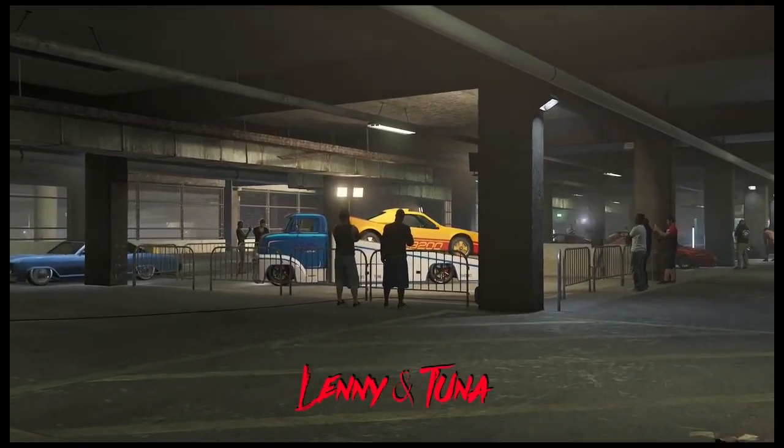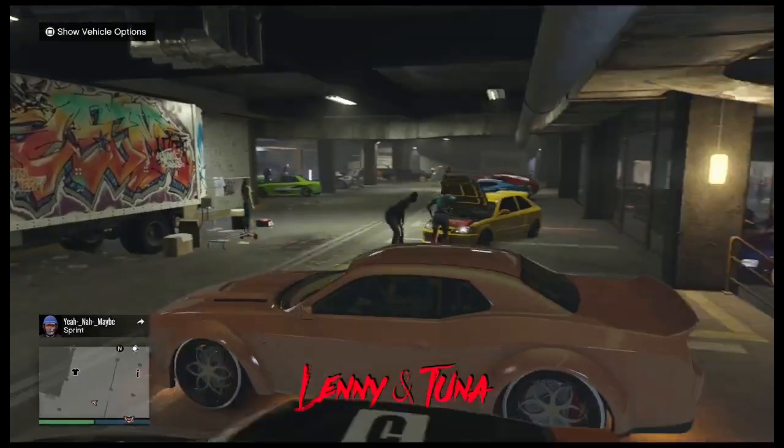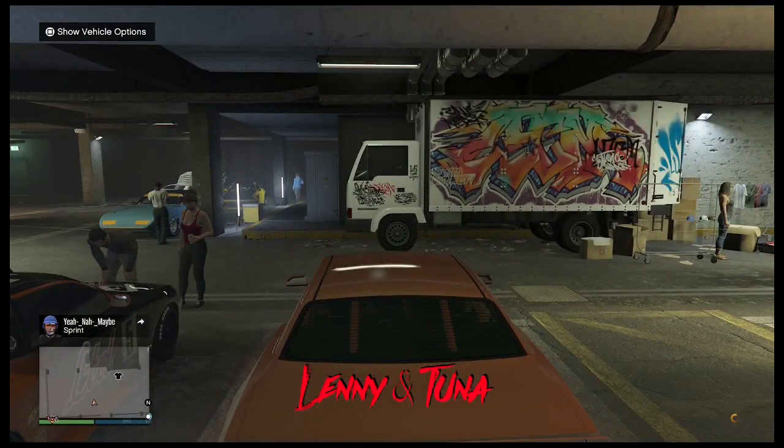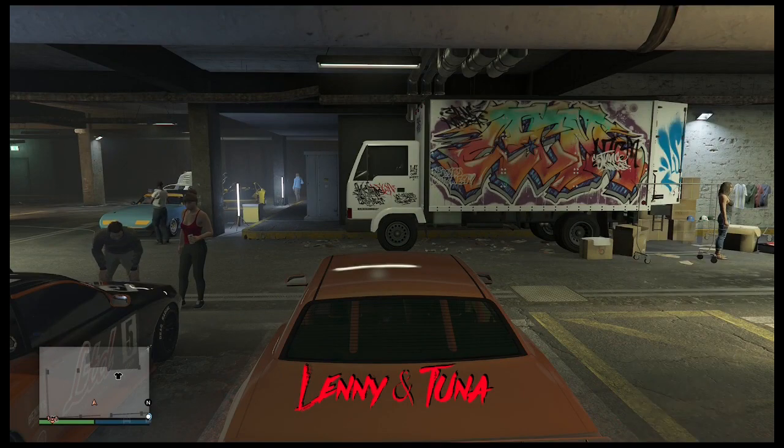You don't need to have a modded car for this if you simply just want to apply the livery to a Torridor — you can do that. What I'm doing in the background is I'm actually merging to the vehicle called the Vagrant, which is in Southern San Andreas.